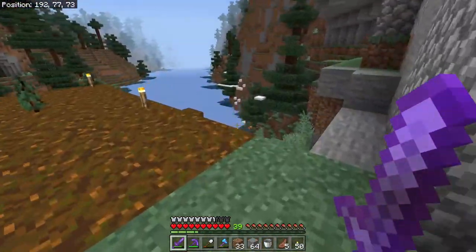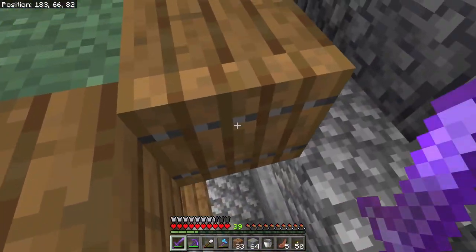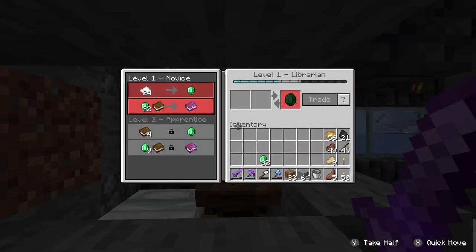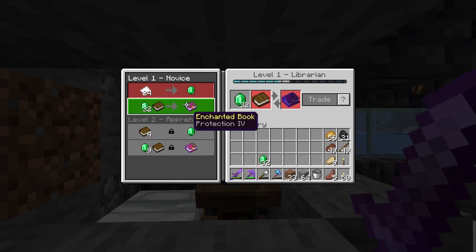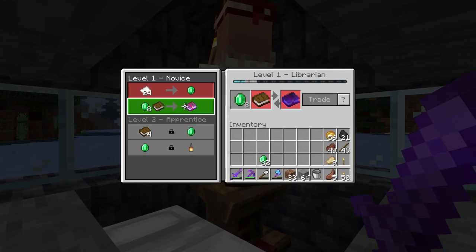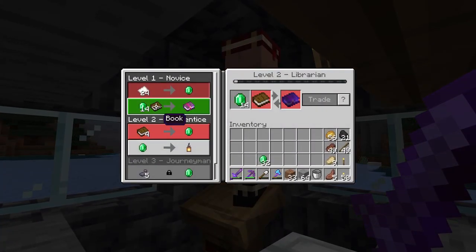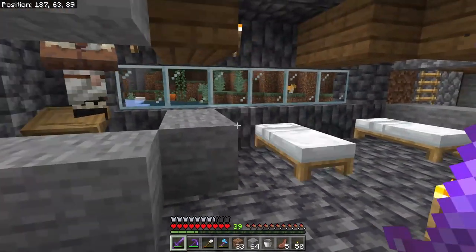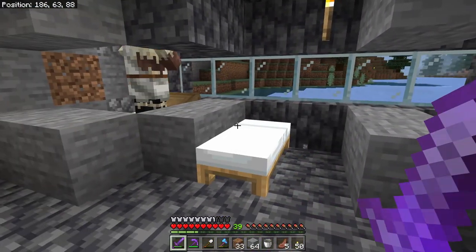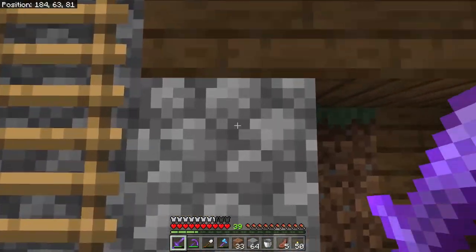The other guys are down here. I want to get a thorns three guy down here. For now what we've got is — protection four, which is an important one because we want that on all the armor; infinity at only eight emeralds — that's why I decided to go ahead and lock him in; and then here's our 14 emerald mending guy. I'm thinking soul speed three and thorns three, and something wonderful like efficiency five would be a good one to lock in as well.